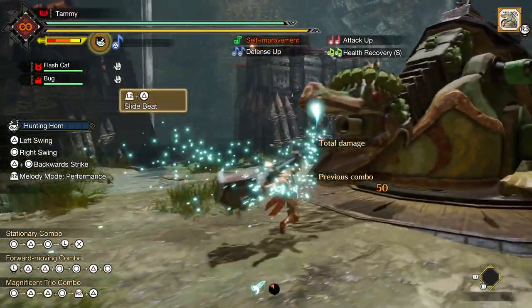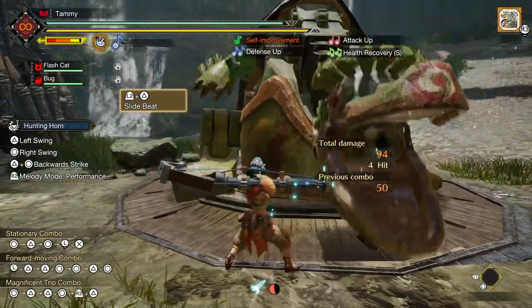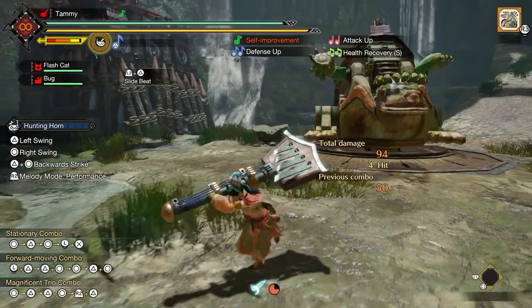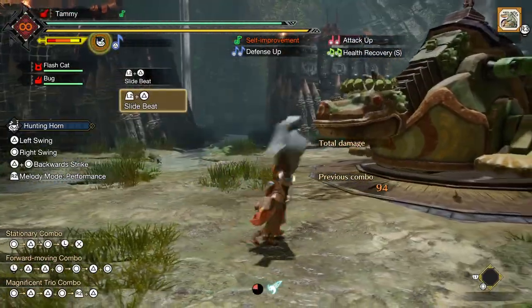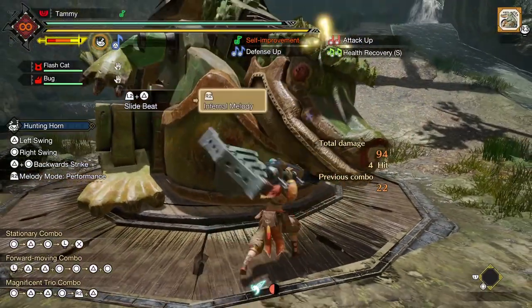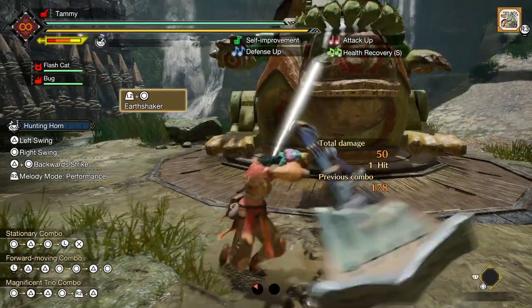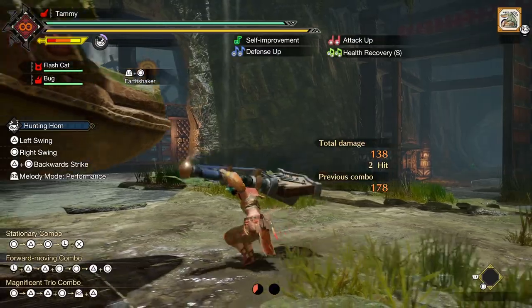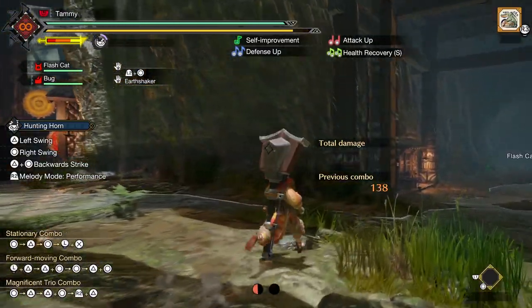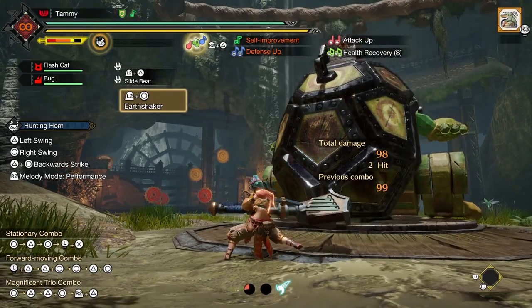First up for the silkbind attacks, there's L2 plus Triangle for Slidebeat. Costing one wirebug, this is a great gap closer with hyper armor that otherwise serves the same function as R2. It also deals a hit of shockwave damage at the end, and you can combo from it into the Infernal Melody. Next is the Earthshaker with L2 and Circle. Costing two wirebugs, this is a powerful two-hit attack that grants you a short period of hyper armor between the two parts. It's a huge slow burst of damage from an otherwise fairly fast weapon, and the second hit also deals shockwave damage.